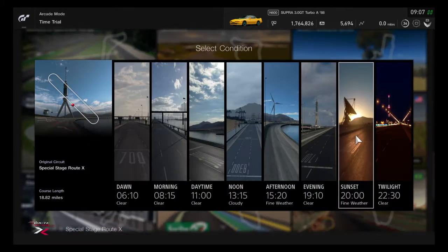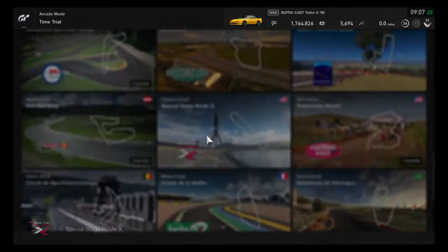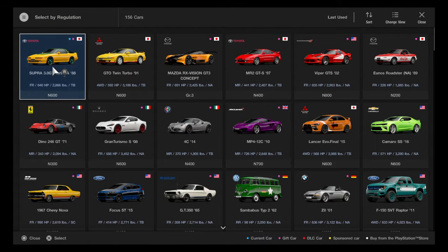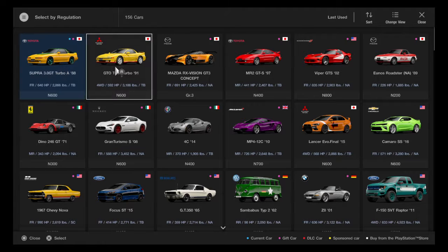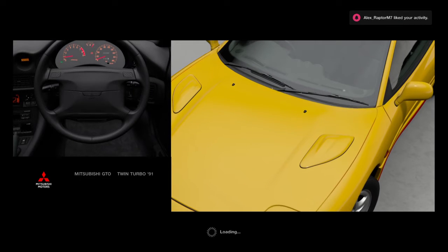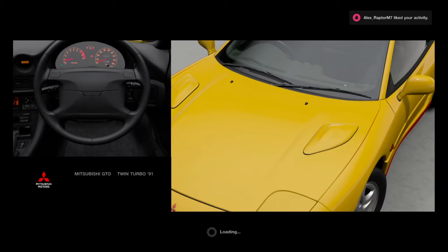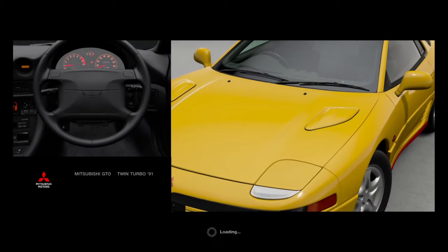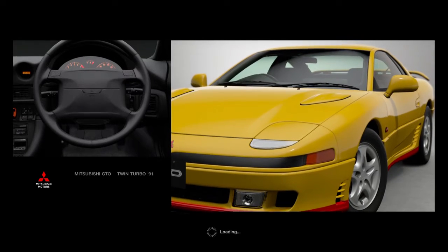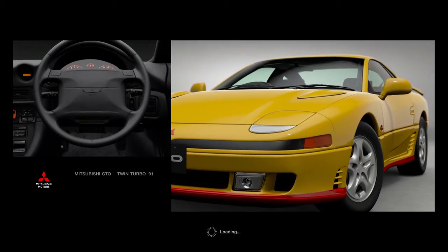Hey everybody, this is Sean Bodine with another episode of Route X Lap Attack. I haven't done the last episode in two months when I tested the 1988 Supra, but now we're going to be using the 1991 Mitsubishi GTO. Mitsubishi has always been my favorite Japanese car company, and getting as many of these cars as I can has always been a goal of mine in this game.